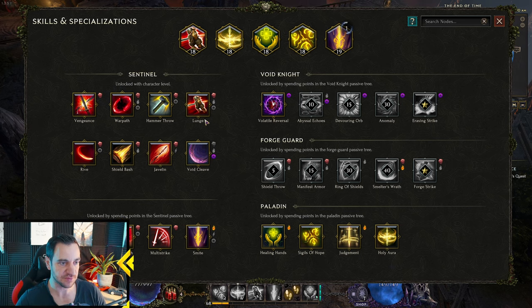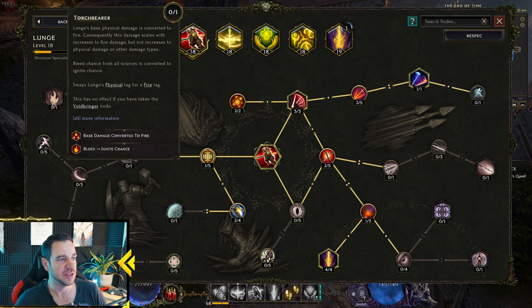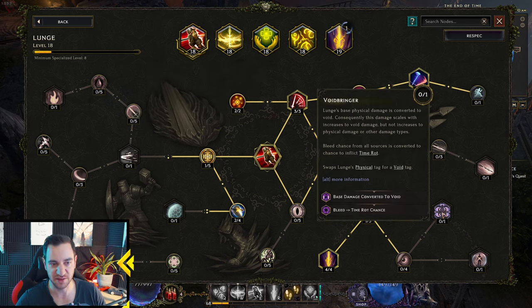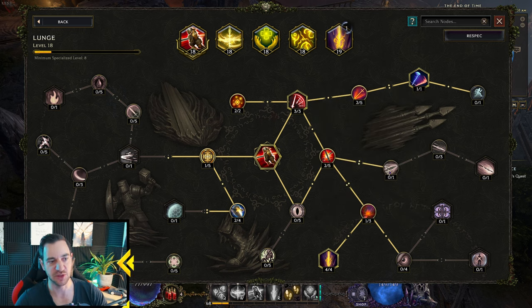For example, the Lunge skill starts as physical damage, but you can turn it into Fire — that's the Fire symbol — or Void, which is the purple icon. If you go into the Torchbearer node, it says 'Lunge's base physical damage is converted to Fire; consequently this damage scales with Fire damage but not increased Physical damage.' Similarly with Voidbringer: 'Lunge's base physical damage is converted to Void.' So you have to skill into those nodes to change the damage type. Bleed, Physical DoT, becomes Time Rot for Void DoT, and Ignite for Fire DoT.